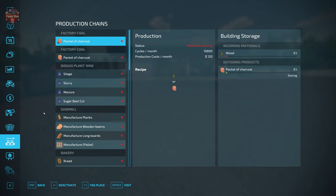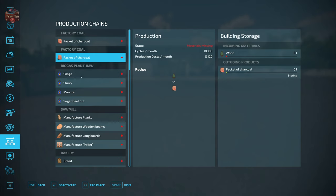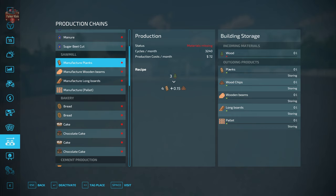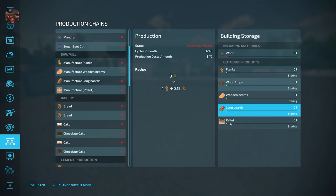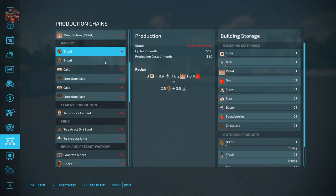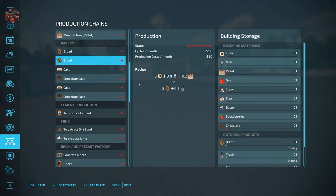This map has several custom production chains. We have the ability to make charcoal by bringing wood or logs to a charcoal factory, producing packets of charcoal — there are two of those pre-placed on the map. We have a standard biogas plant, a sawmill that takes logs and produces planks, wood chips, wooden beams, longboards, and pallets. Our bakery has two recipes each for bread, cake, and chocolate cake. Recipes that require gas produce slightly more output than those that don't, and they also output trash. For example, three flour, 0.4 milk, 0.2 pallet, and 0.4 gas makes two and a half bread and half trash.